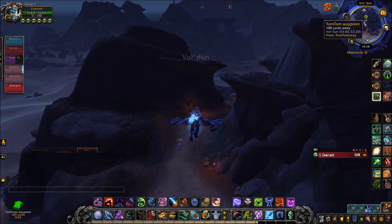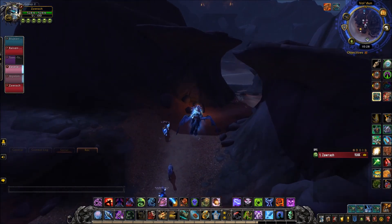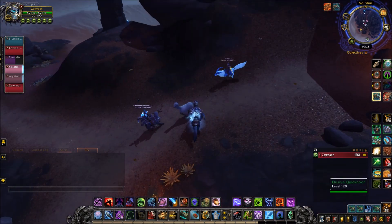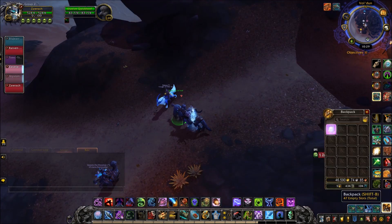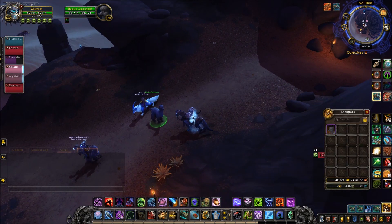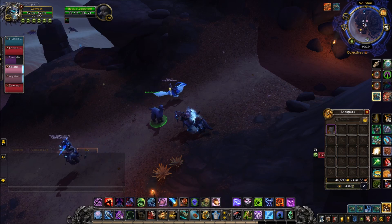It also helps to have a macro to target the alpaca when you find it, because it does walk around. When it walks around, it will only do so for so long before it despawns, and then you may have to wait reportedly about 4-6 hours for it to respawn again.